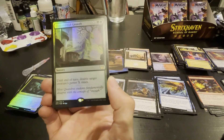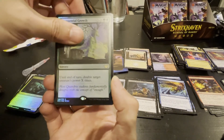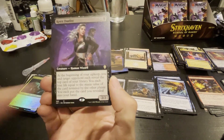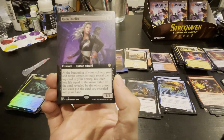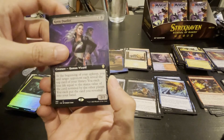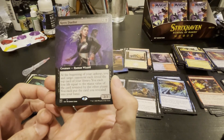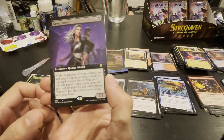Exponential Growth — until end of turn, double target creature's power X times. We got the cool new symbol — I don't know what that symbol means. It's like a Dark Confidant for you and your opponent — reveal the top card of your library, you each lose life equal to the mana value. I think Dark Confidant just made you lose one life every time. It's been a long time since I've seen it.